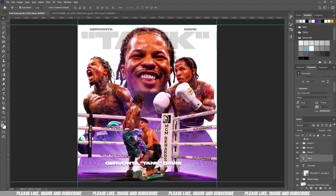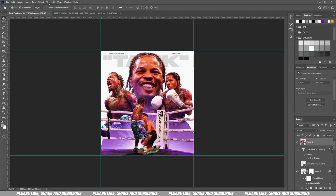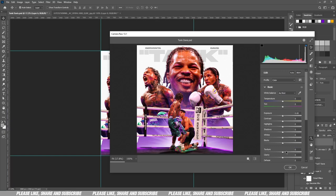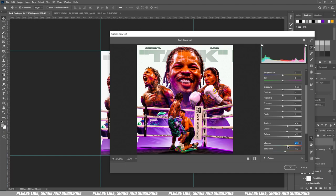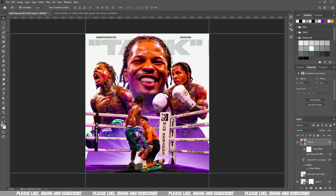This is basically done — the rest is just post editing and removing that text below. I create a new layer on top of everything, then hit Control Alt Shift E to copy everything below into that layer, then convert to Smart Objects. Then go to Camera Raw filter — add your texture, dehaze, vibrance, saturation. And we are done with the post editing. I'll see you next time — please subscribe, like, comment. If you have any comments just let me know, thanks, bye.